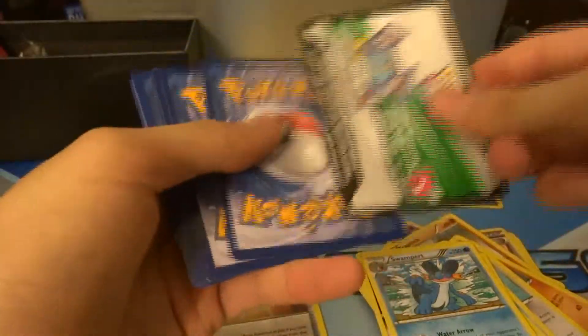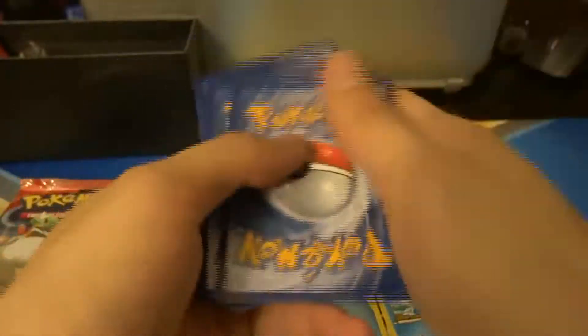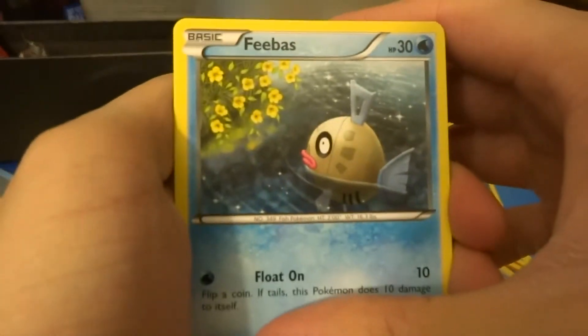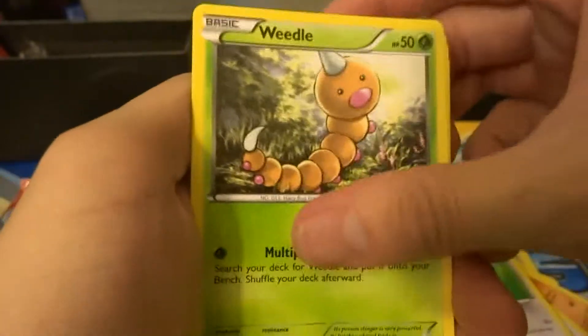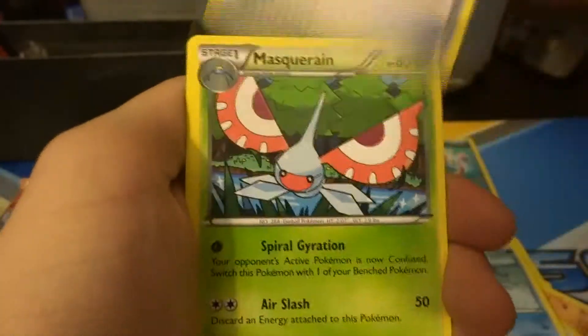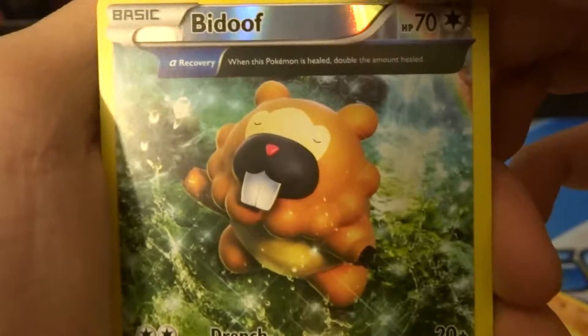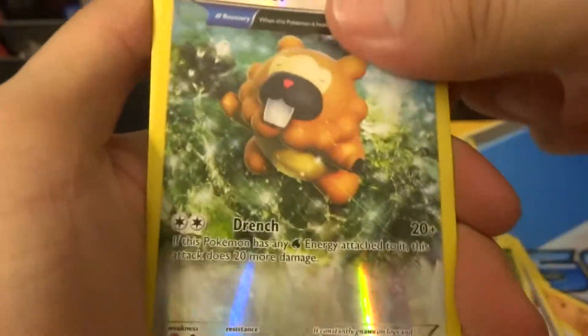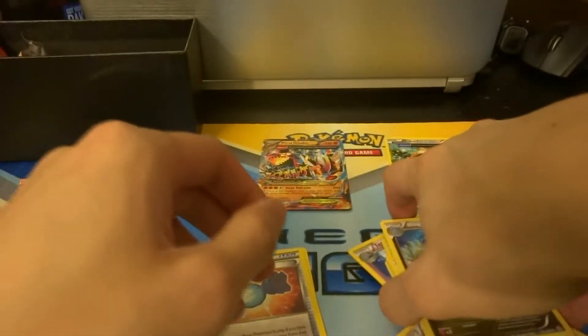Primal Groudon pack. Feebas, Skitty, Treecko, Bunnelby, Weedle, Sealo, Escape Rope, Masquerain, a Dusknoir reverse — my girlfriend's favorite card right here — Annihilape reverse, really nice, and a Kingdra regular rare. Two Ancient Traits, two reverse Ancient Traits.